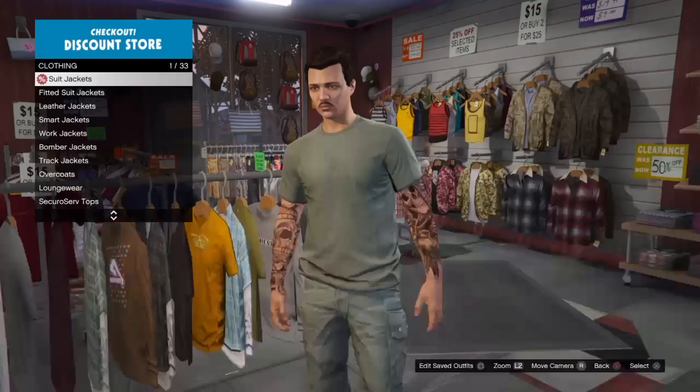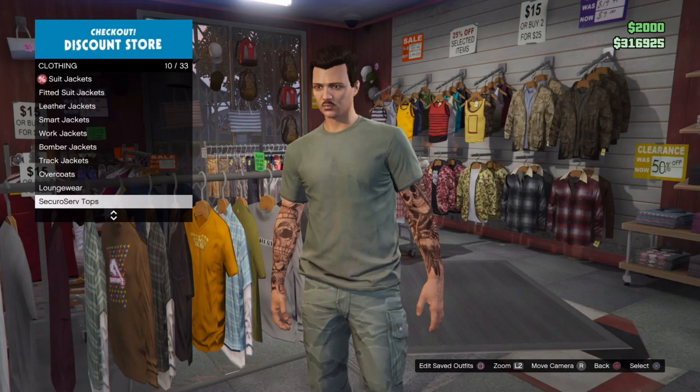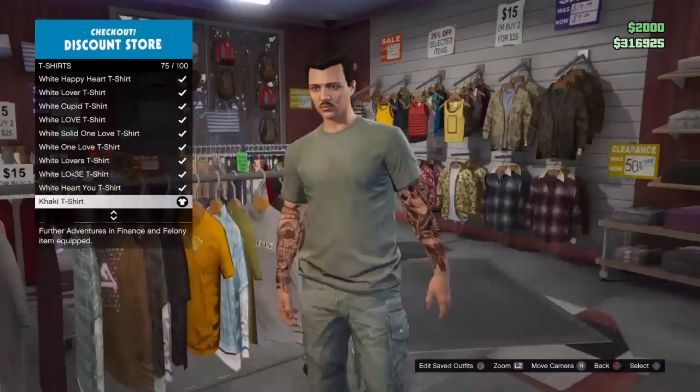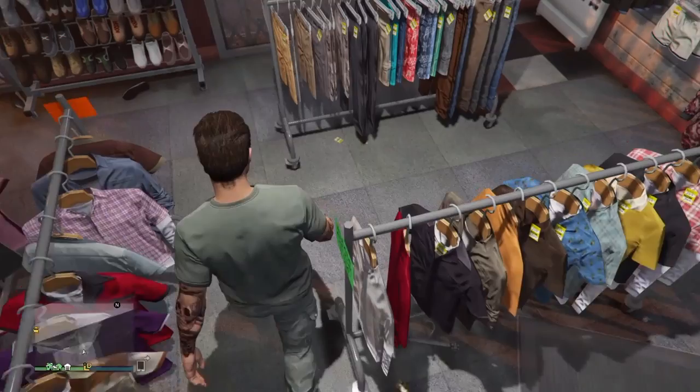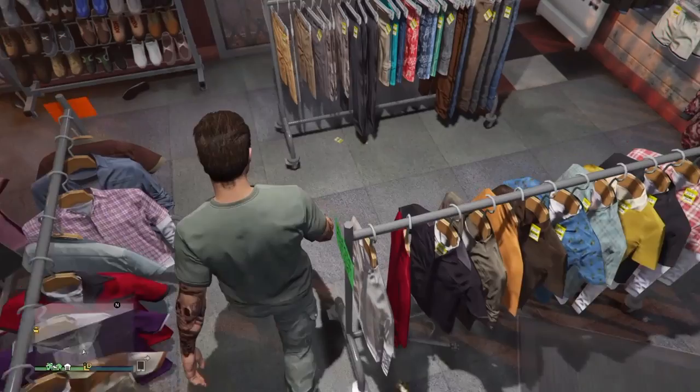Here is the outfit — this is modelled off the outfit that he wears in Payback, which is one of the missions on Black Ops 1. So we're going to go to the t-shirts, we're going to get the khaki t-shirt. And on to the pants, we're going to get the team pants and we're going to get the forest combat pants.